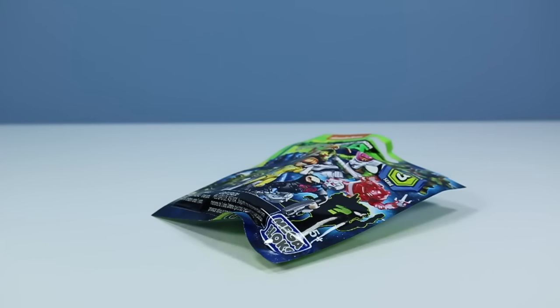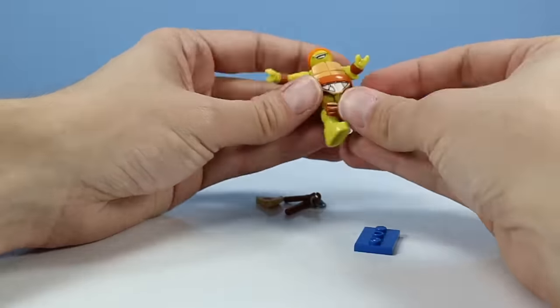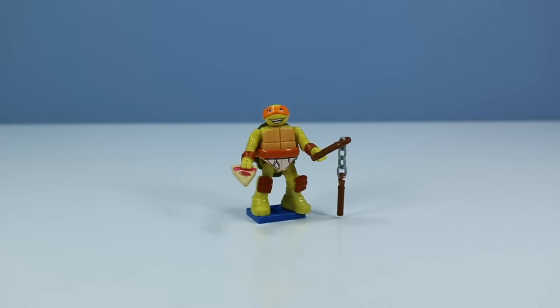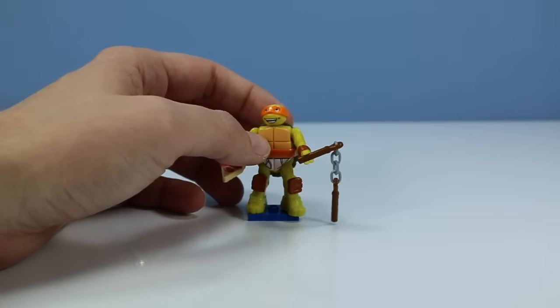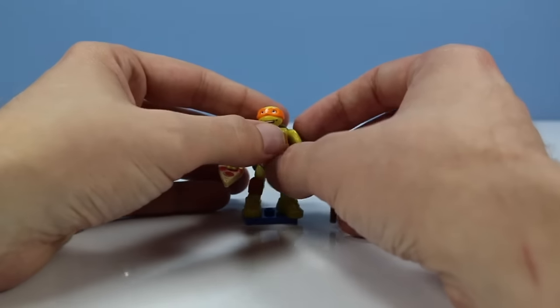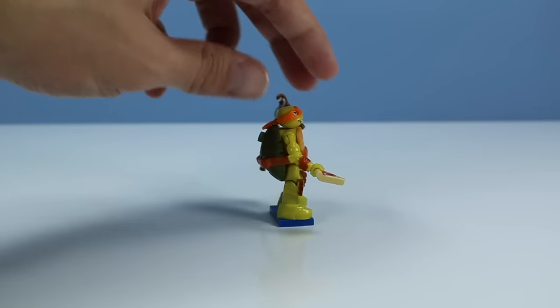Last package of Series 3 — hopefully we found them all. A-30. And we finish with a blue common Mikey in Whitey Tideys enjoying pizza. Probably the best of this whole series saved for last. That is hilarious — didn't they do that with Spongebob too? I'm going to have to look that up. This will probably be sitting on the desk for a while making me laugh. Another great Mikey figure — they do so well with Mikey.